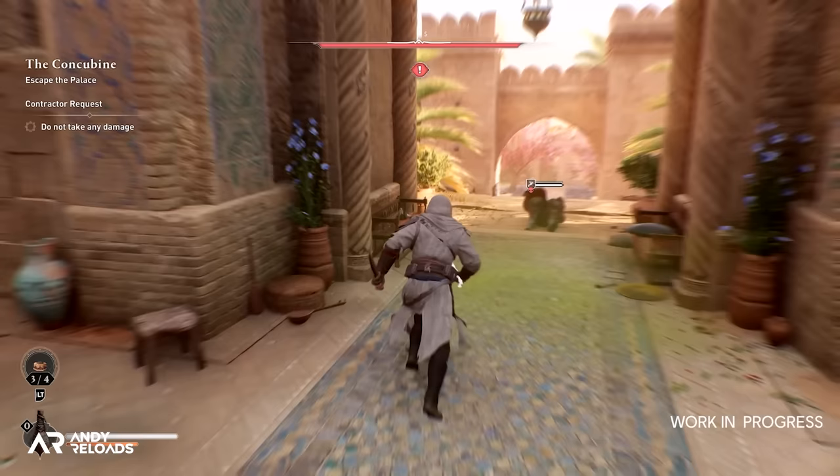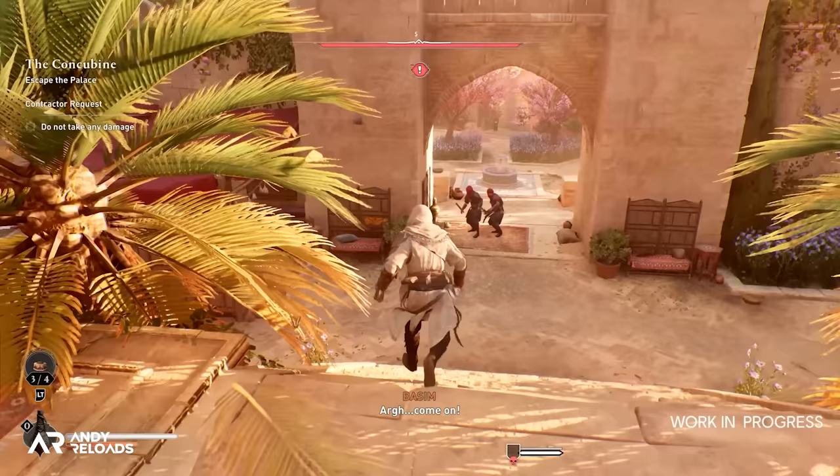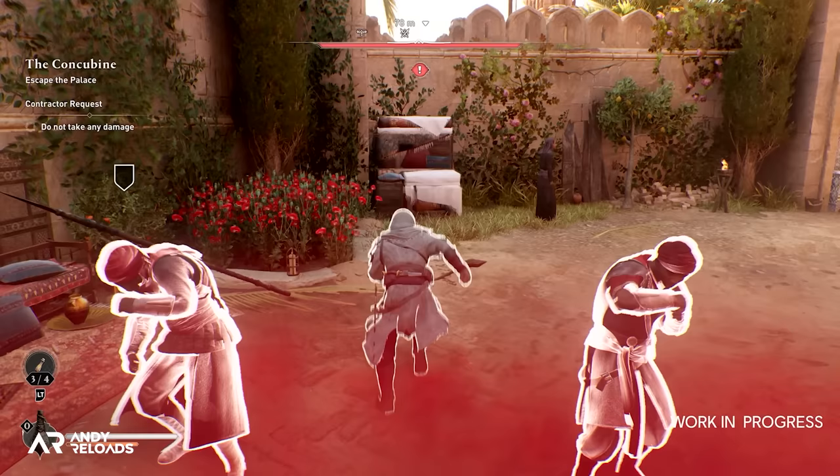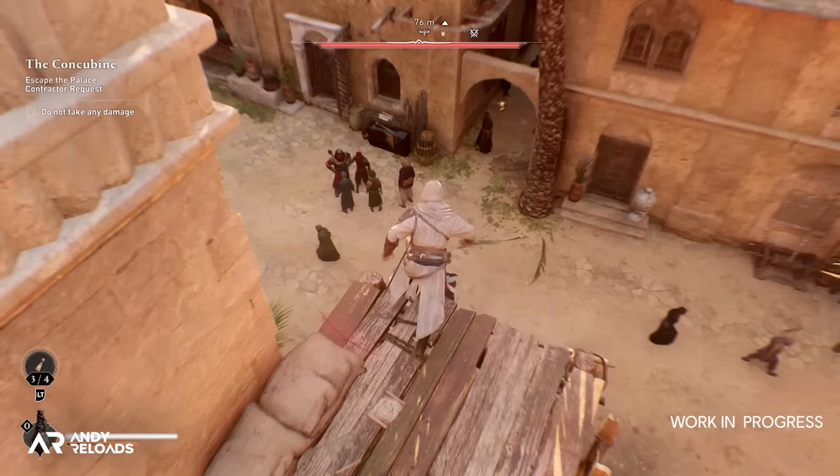The trap Basim laid earlier comes into effect against the big boy guard, prompting a Valhalla-style kill prompt. While fleeing the area, we also get to see the smoke bomb tool in action to assist Basim's escape — emphasizing what Sarah Bellew, the narrative director, said about this game: you will approach the target, hunt the target, strike the target, and then rush to remain unnoticed.